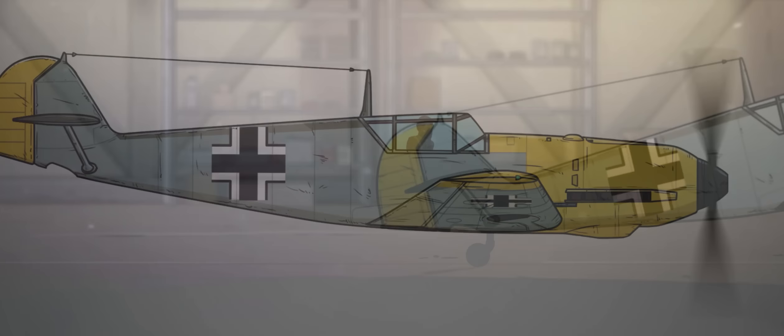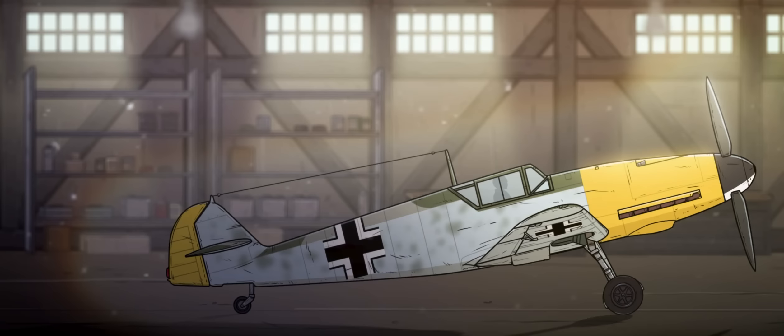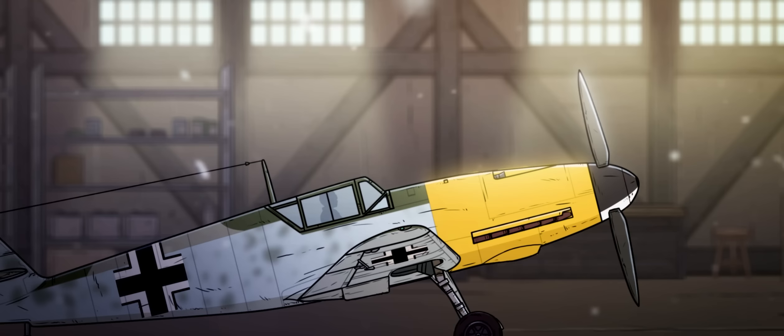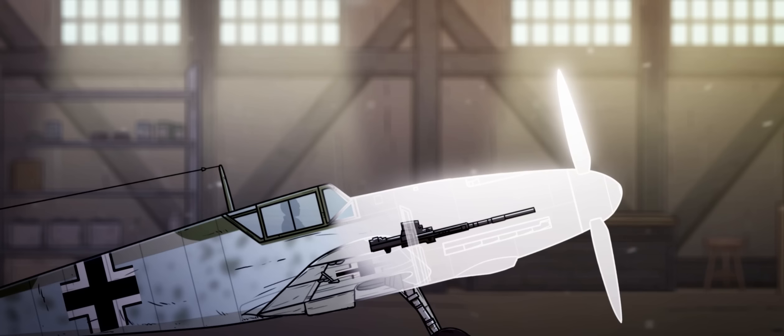Quickly following the EMIL, 1941 saw the Friedrich variant of the 109 take flight across Europe. Fitted with a more powerful engine, a streamlined fuselage, and rounded wings, the F-Series was a superb jack-of-all-trades design, competitive with any contemporary fighter. The F-Series also removed the wing-mounted guns, replacing them with a single 20-millimeter cannon firing through the propeller hub.